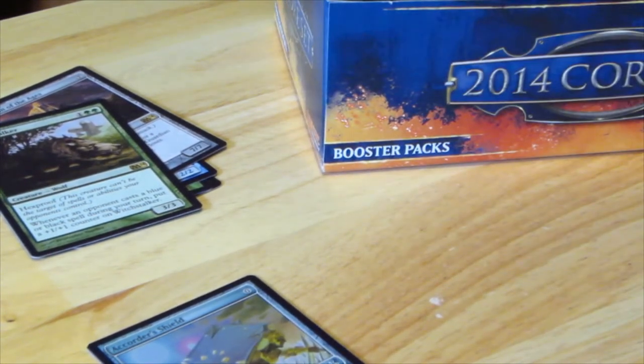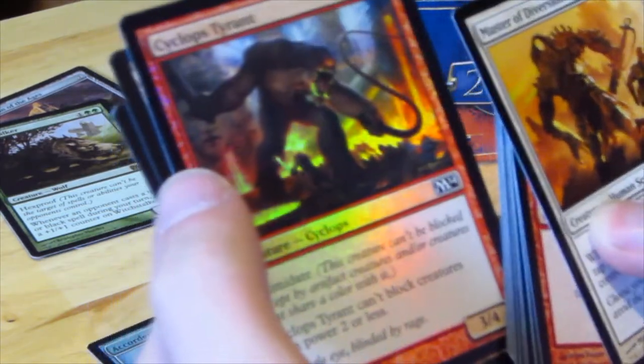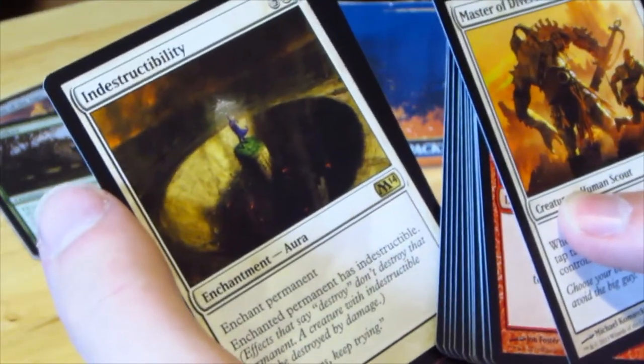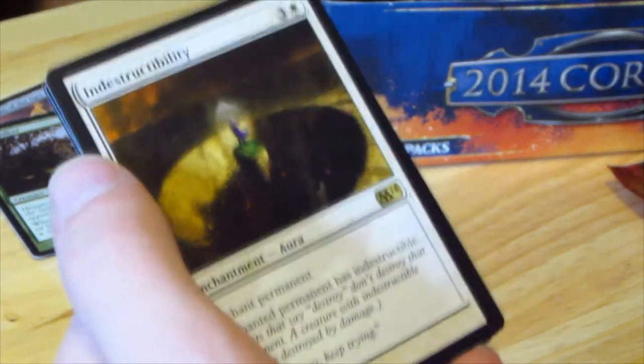Doing a little bit different because the sun is shining on that side, so I have to do that. And it's a little bit awkward because I'm using my left hand, and I generally don't use my left hand. We have another Shiny — Cyclops Tyrant. Indestructibility — Enchant Permanent; Enchanted Permanent is Indestructible. Very nice.